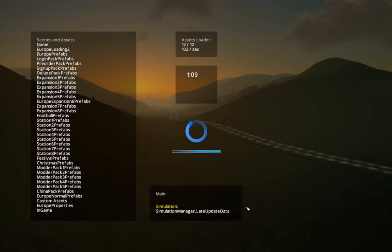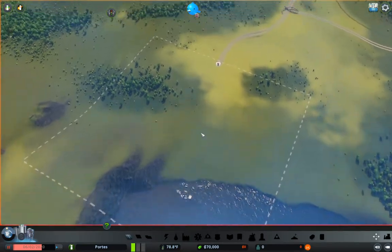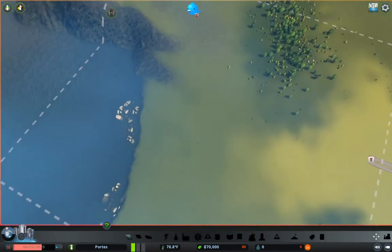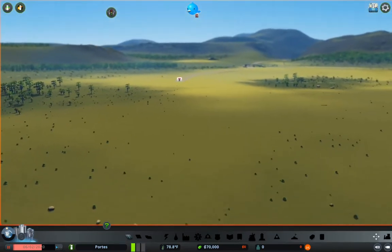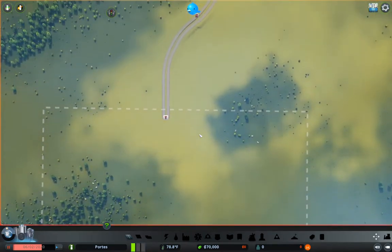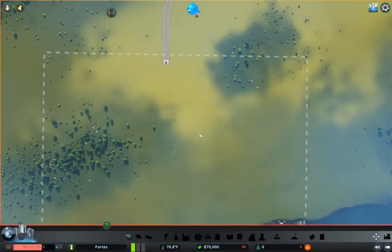We're just about ready to launch. Here we go. Now I need to scope this out a bit. We've got a hill over there and the road comes in up there. Let's look at it straight down. The real question here is how do I want to get this started?